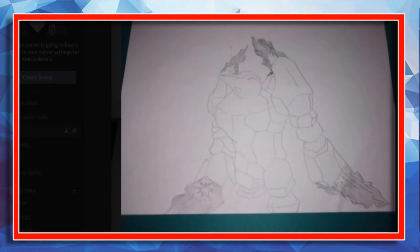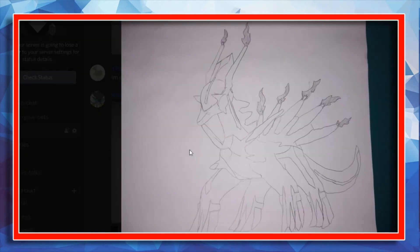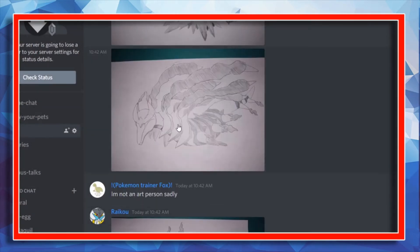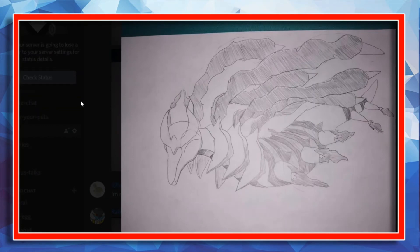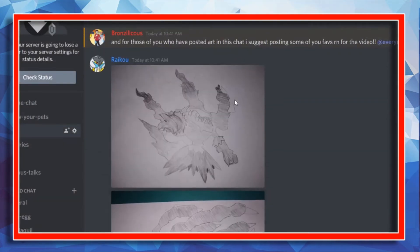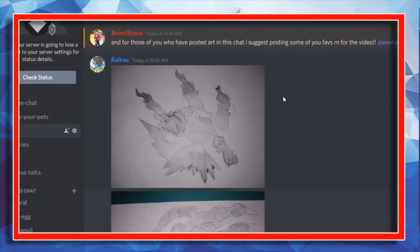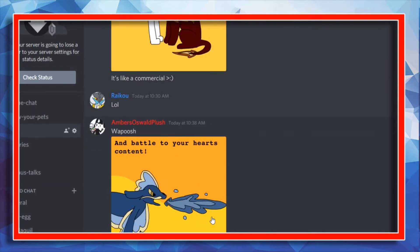We have more Syndical fusions here — Regirock and Syndical, that was pretty funny. Dialga and Syndical — okay, hopefully they do this in the Diamond and Pearl remakes, just kidding. We have Syndical and Giratina as well — that's a very cool Fire Dragon type. And that is Syndical and Dark Rai — they fit pretty good together, not gonna lie.